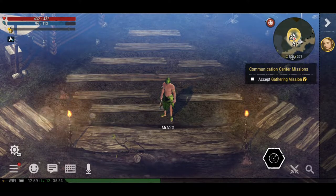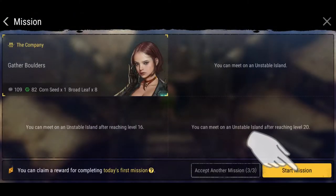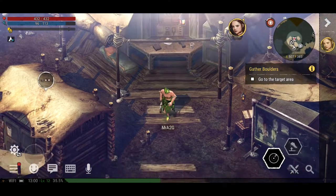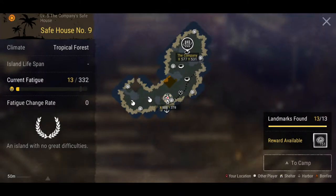With that out of the way, we're going to go ahead and accept the new mission here from the communication center. We're going to do a bit of gathering and see what that one's all about. We need to do some boulder gathering. You're the first survivor to visit the safe house, and we need some construction materials — could you go to the place I told you about and fetch me some boulders? Don't forget to bring the pickaxe. That looks like the boulder quarry, so that's where we're about to go.